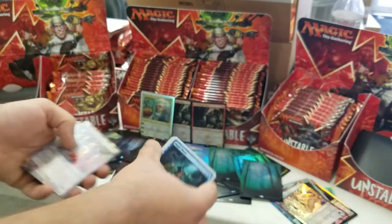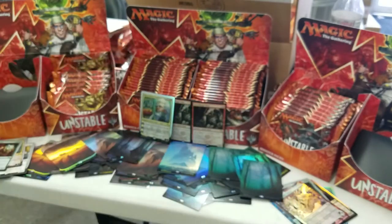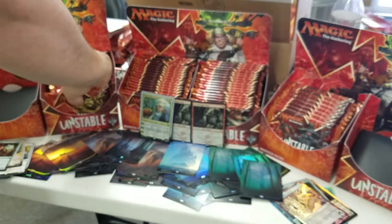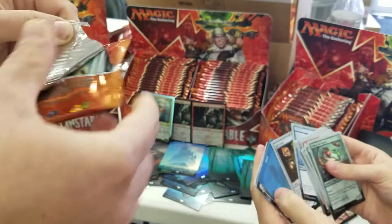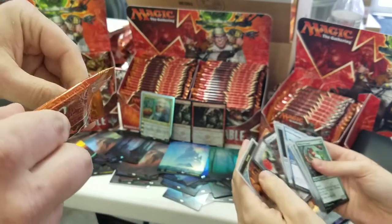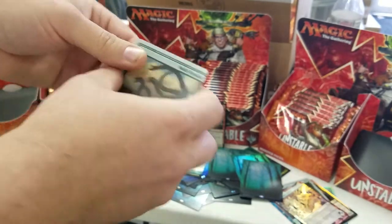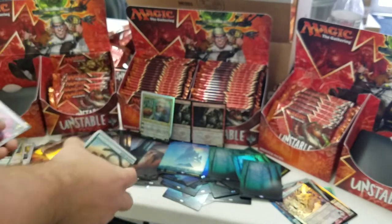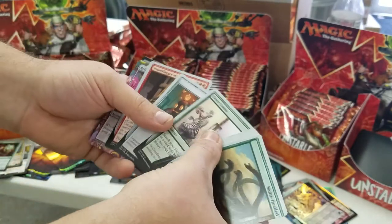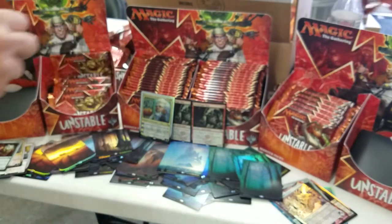Island. This is way better than the other one. Way better. I didn't think it could get better — two Steamflogger Bosses better. Best day. Christmas came early. Split screen. Island. Hard Hat Area. I'm telling you, if I was an old man bed-bound, I would get up and start dancing around the room.